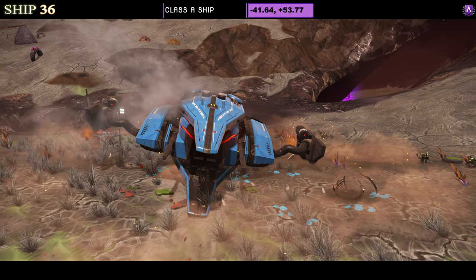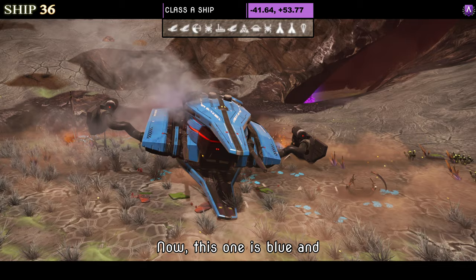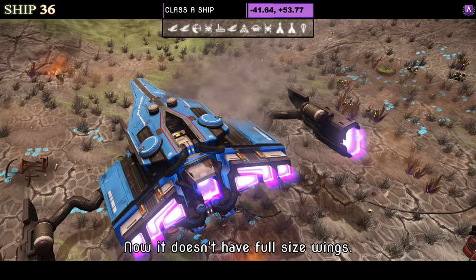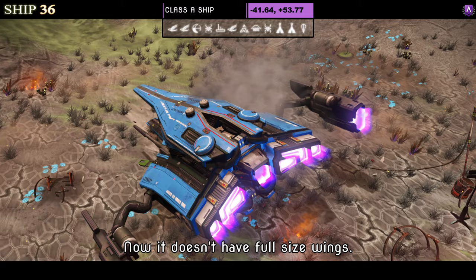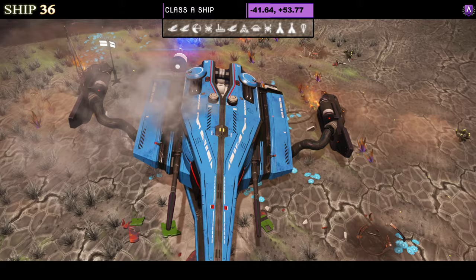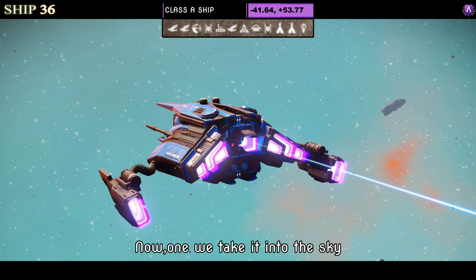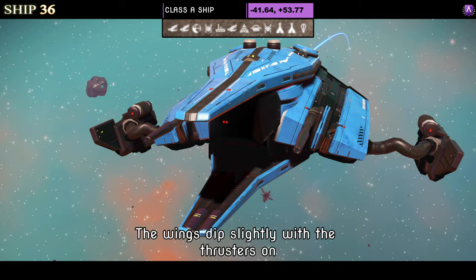Number thirty-six is blue and black with extended top and bottom going forwards — nothing extended at the back — and loads of thrusters. It doesn't have full-size wings; instead it has extended thrusters via pipes. It's definitely not my cup of tea and won't be going on my Christmas card list. We can only see one supercharged slot in A class. In the sky it doesn't look anything special — the wings dip slightly with the thrusters on but that's about it.